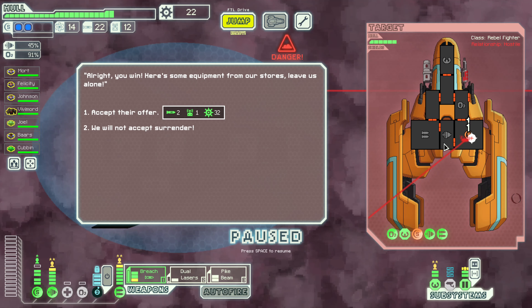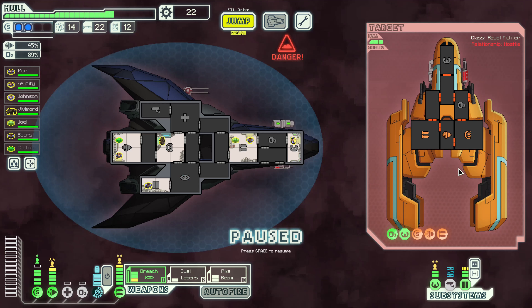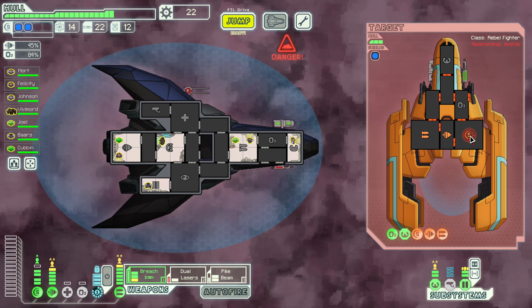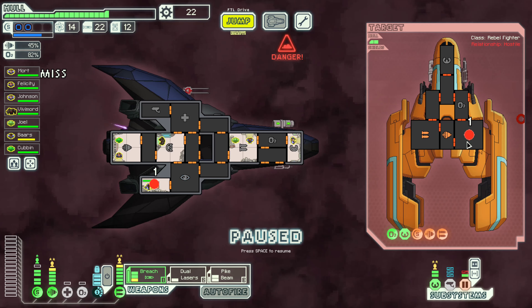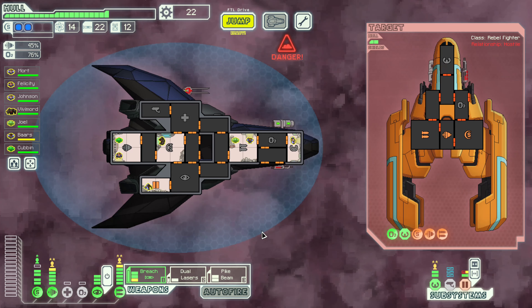They say: 'You win, here's some equipment from our stores. Leave us alone.' Sorry, but you're going to tell everybody where we are — that is not acceptable. We've got to take you out. Do we fire one more missile, or save the lasers and pike beam? I think we'll get the dual lasers firing on the shields. We need at least one more hit to take them down. That's solid damage — let's get that pike beam and spice this thing in half. There we go. And we're saving some extra missiles as well.